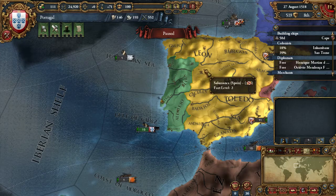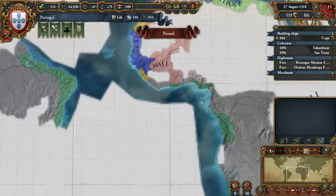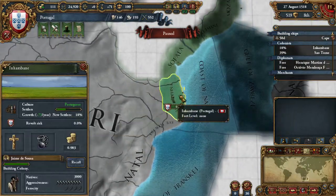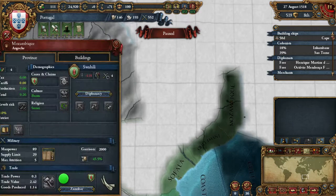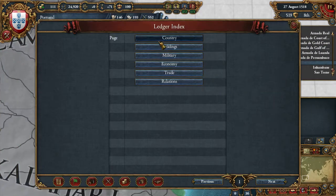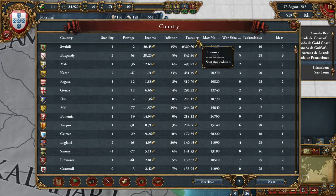Hello and welcome back to Europa Universalis IV as we continue our journey with Portugal. Where we last left off, we were trying to colonize Inhambane so we could get to Swahili. They have a lot of money — you can see it right here — over 10,000.